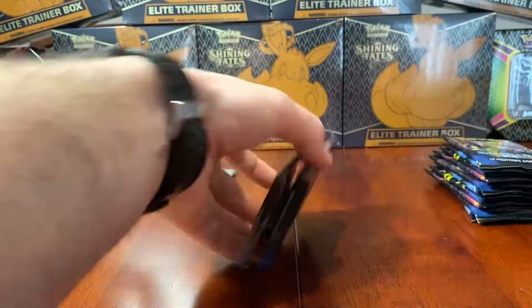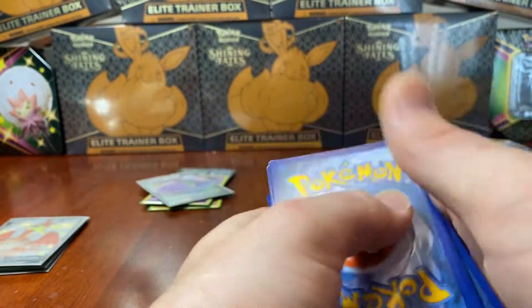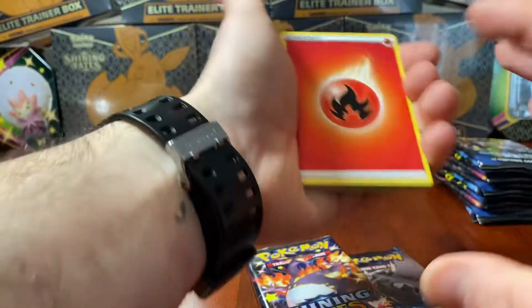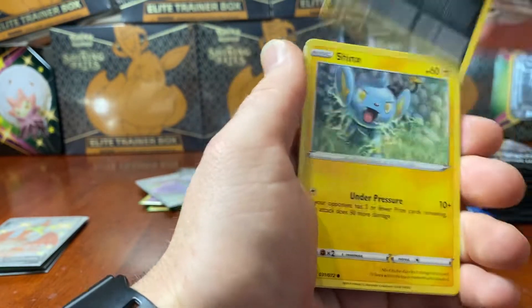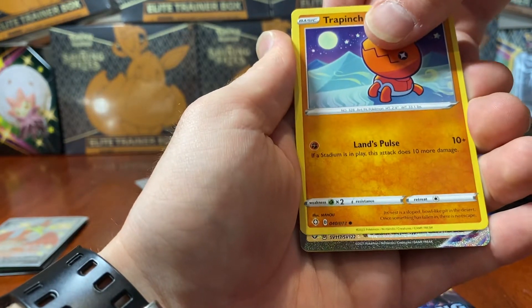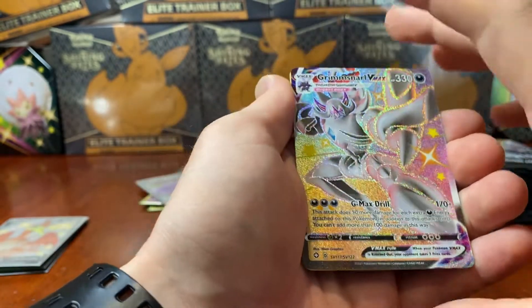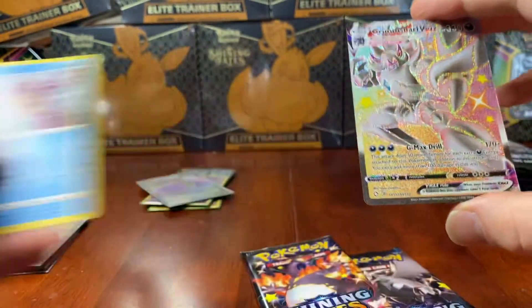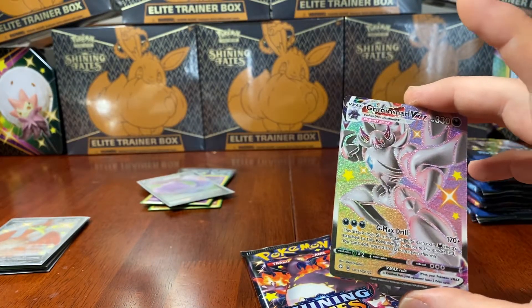Last three packs for this ETB - so far very solid indeed. Going Water - it is Fire. Luxio, Floatzel, Dartrix, Weasel, Koffing, a Shinx, Grookey, a Trapinch. We've got something - come on! A Grimmsnarl VMAX Full Art Shiny! That is good, I'm happy with that. I thought it was the Charizard - I had a mini heart attack. Nonetheless I'm absolutely stoked with that pull. I don't think I have this one either. That's two - we've got the Grimmsnarl V and the VMAX in this ETB!